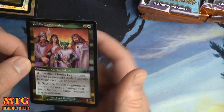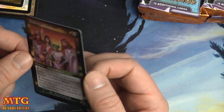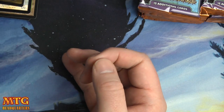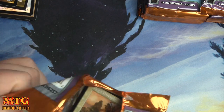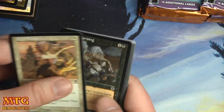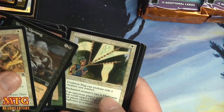A beautiful foil Goblin Legionnaire — look at that. Gosh, that's good looking. Beautiful, beautiful card. And back-to-back foils — BT of the dubs!